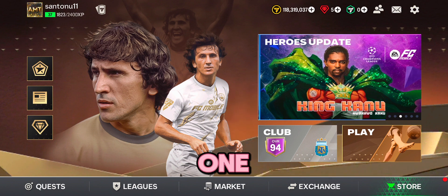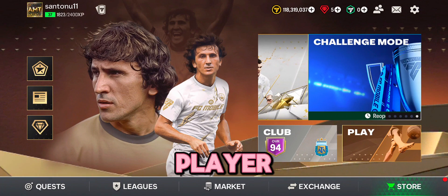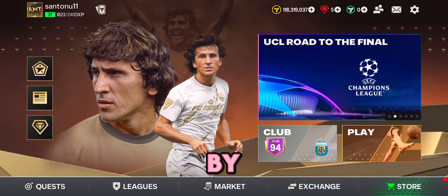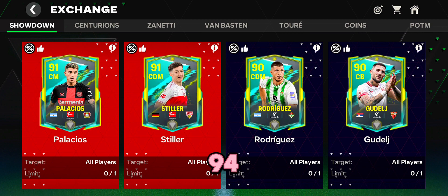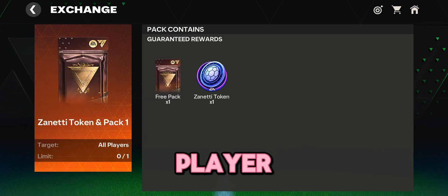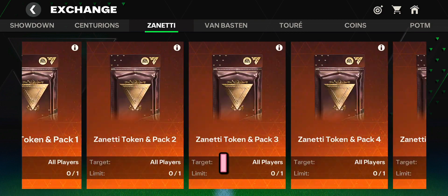There are two players: one is 93-rated Ferdinand and one is 93-rated Baggio. I think those players will be given to us for free, and I think they will be available in the exchanging row — like the Centurion, where the 94-rated Zanetti requires you to collect eight tokens of the main players. The Baggio and Ferdinand I think will be available in the exchanging row.